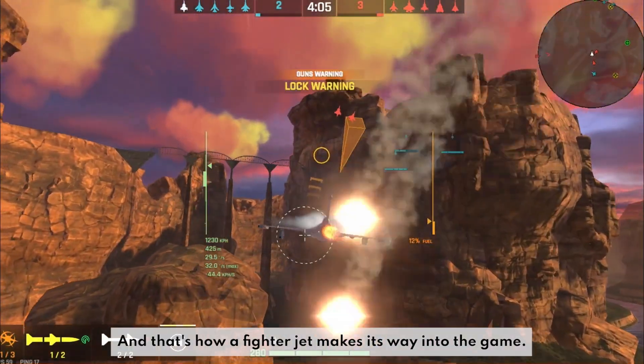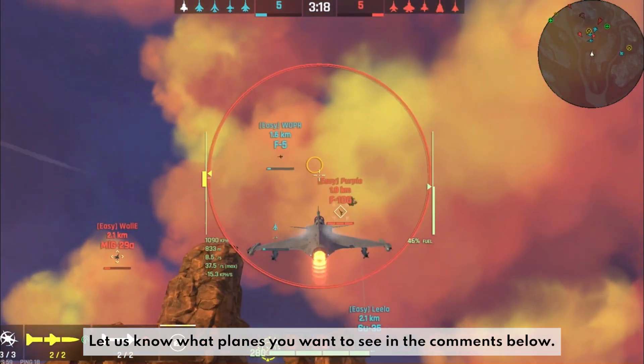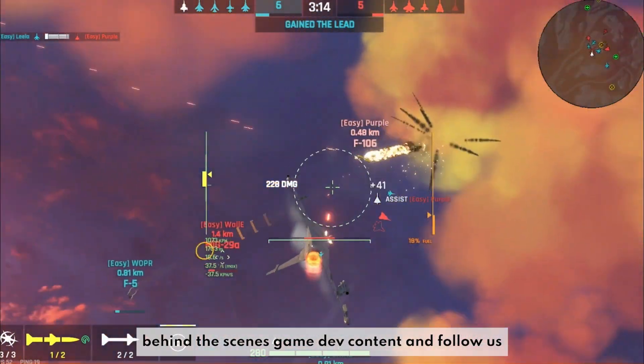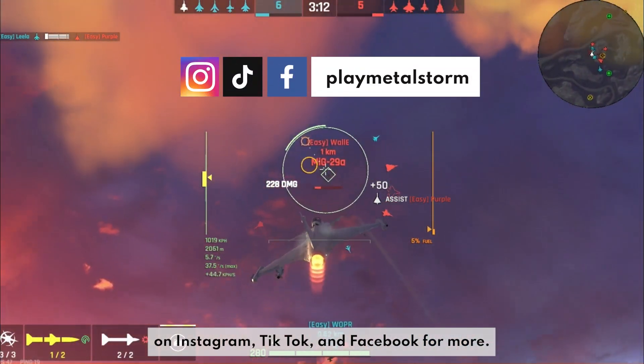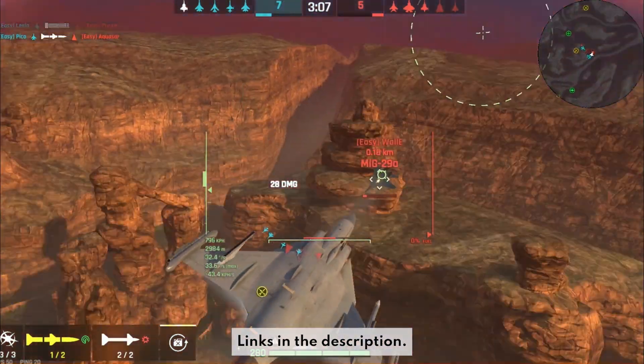And that's how a fighter jet makes its way into the game. Let us know what planes you want to see in the comments below. Don't forget to subscribe for more exclusive behind-the-scenes game dev content, and follow us on Instagram, TikTok, and Facebook for more. If you want to chat with the devs and other pilots, join our Discord today. Link's in the description.